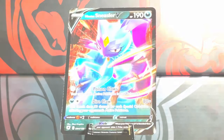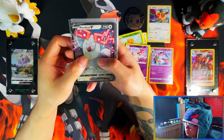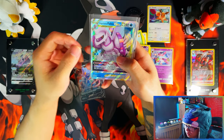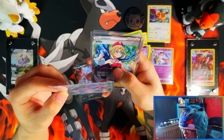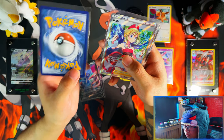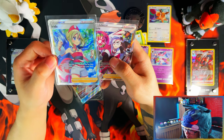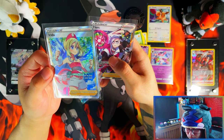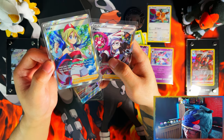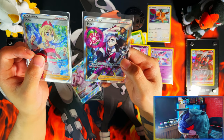Alright, so recap guys. We have a Wayday V, an Assurance Needs V, Origin Form Palkia V VSTAR — which actually looks quite wow, could get discredited actually. That was from the Sylveon 3 Pack Blister. And then we have a Reader full art trainer — one of the most expensive trainers in the set, one of the chase cards. And we have a Pears trainer gallery full art as well. So all in all, both of these 3 Pack Blisters were actually quite good for once.